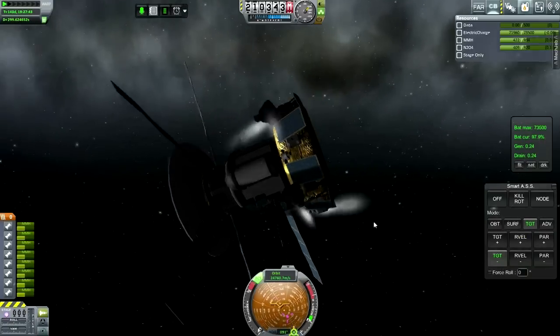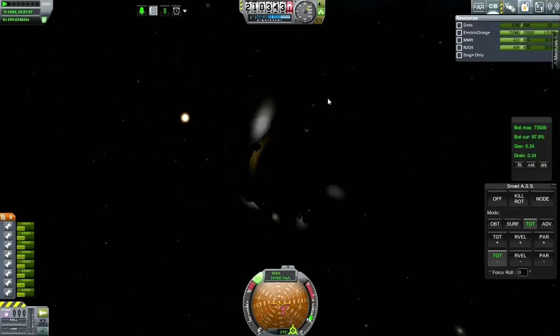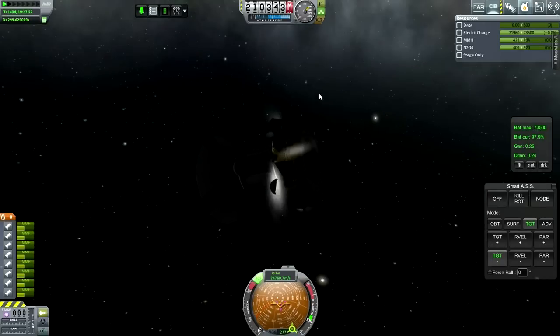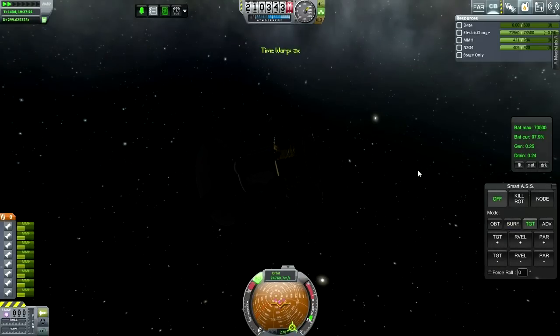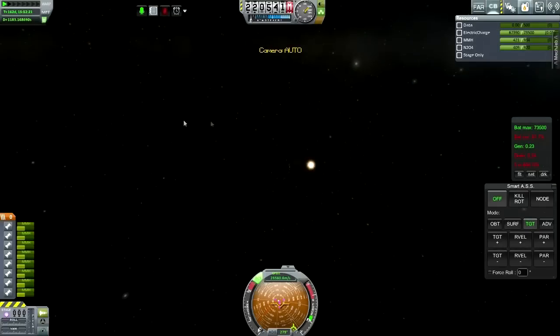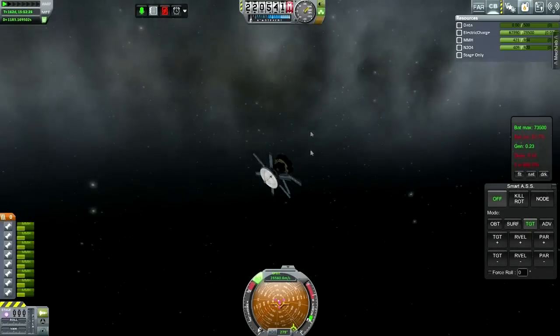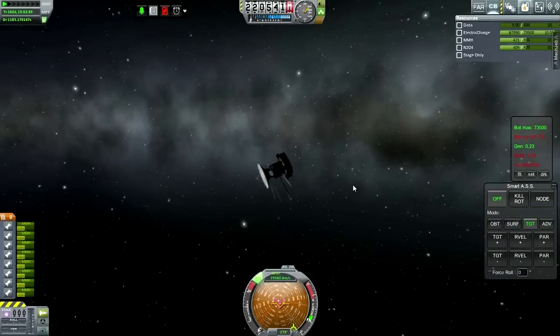Now it likes that. That's just a matter of the coincidence that the target is opposite the sun - well, not really a coincidence, that's partly by planning. That saves us a tiny little bit of time. Electric charge diminishing - looks like I didn't plan this out very well. Still pointing directly at the sun, so no way to improve that situation.